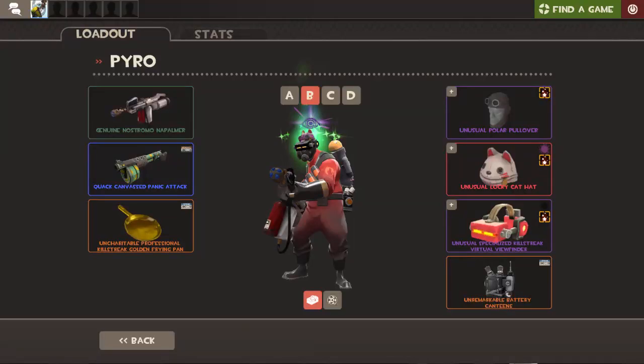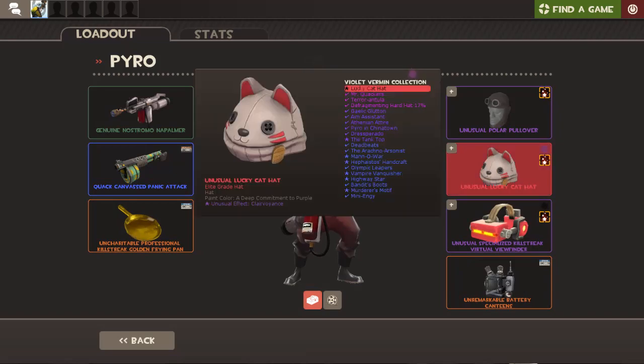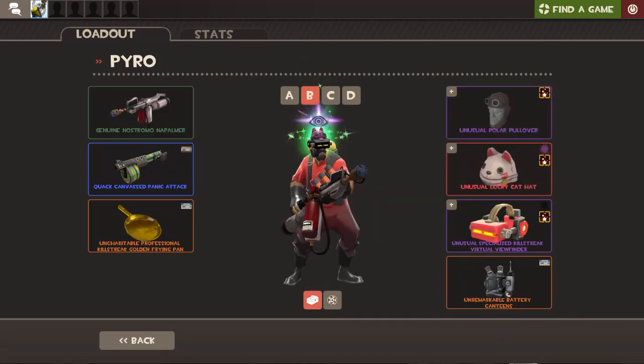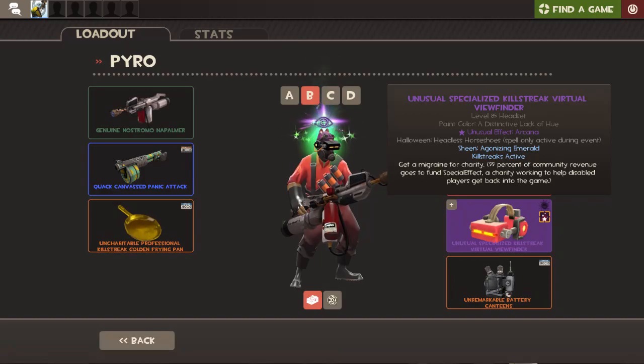It's Vat Storbrit from Darth Chicken Gaming. I just want to do a couple of things with this video briefly. This is a loadout I've been using. It's got the unusual Lucky Cat hat with clairvoyance. You can see this lovely purple here, but also the green energy effect — it does sort of showcase the purple with the contrast and I like that. And really just to add that extra sparkle, we've got the Killstreak Virtual Viewfinder.